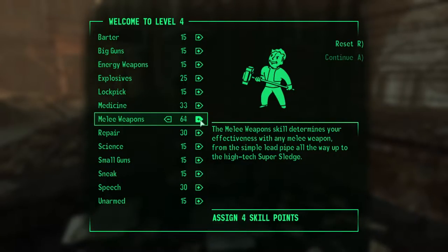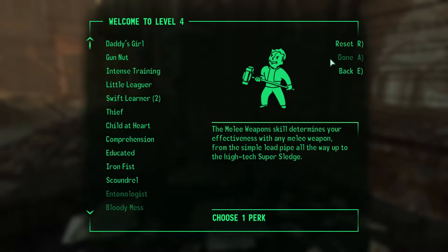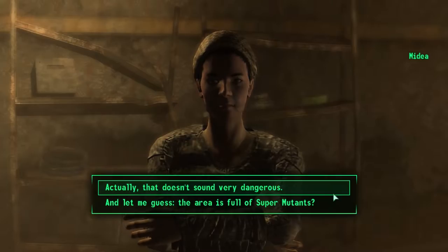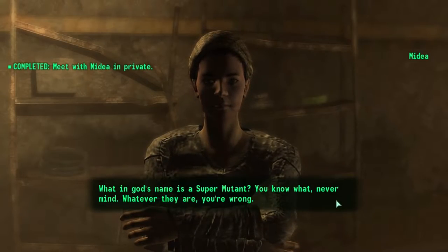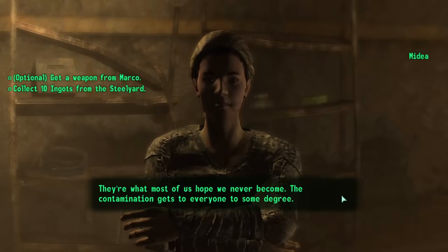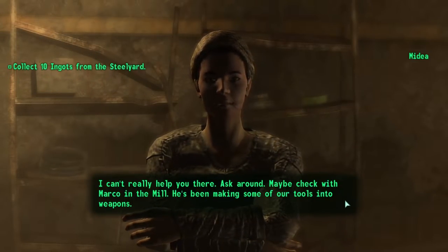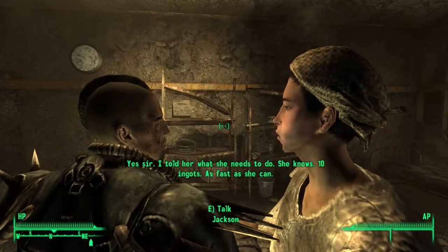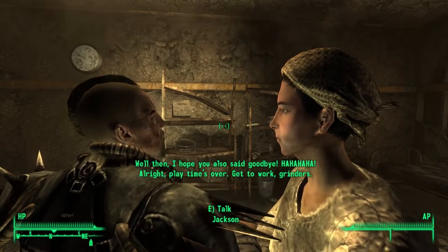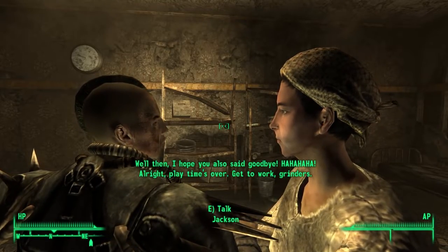Inside The Pitt, I hit level 4, increasing melee weapons to 68, also choosing the second rank of the Swift Learner perk. After getting a good look at my new life, I met Werner's contact Madea, who told me she had a plan to get me close to the cure, but in the meantime I would have to keep a low profile by doing a job that's not only dangerous, but one that people rarely return from. Before I could question Madea, one of the raiders — Jackson — barged in and told us to get back to work. I think Jackson may have frightened Madea, and I'm not saying that she farted, but she might have farted.